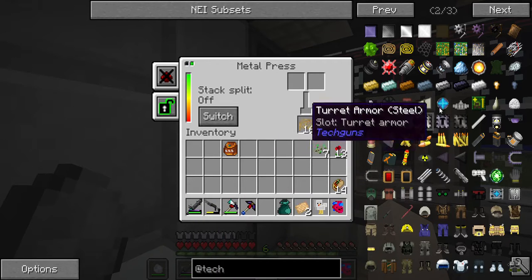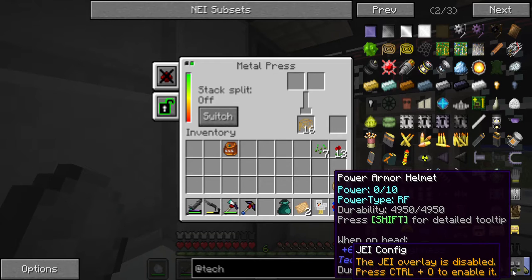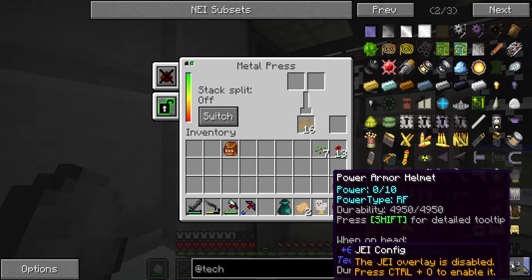Right out of the gate I'm going for this power armor here. I think it's pretty much the best and it has flight capabilities.